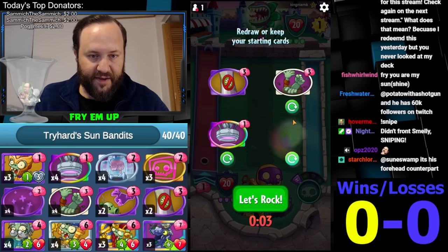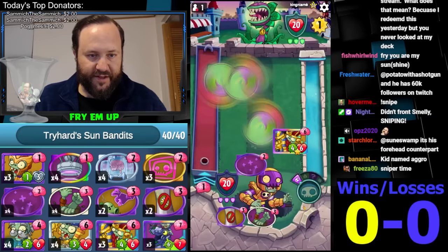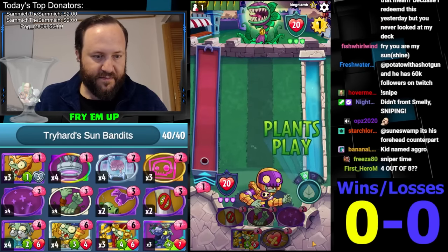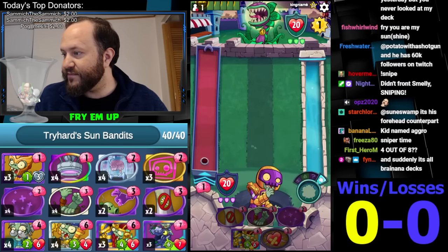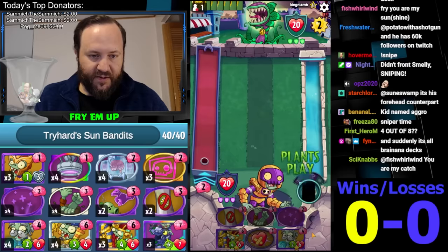I need a mulligan very badly. Full mulligan. Did not get either our Cryobrain or our Turquoise Skull. There's the Turquoise. We don't really have anything to do this turn.